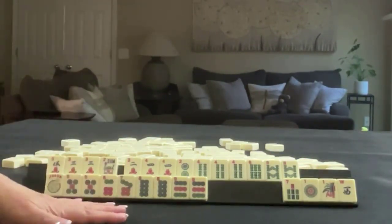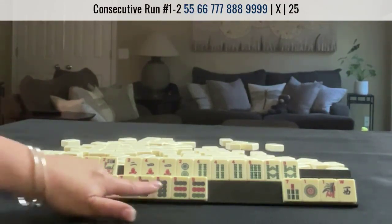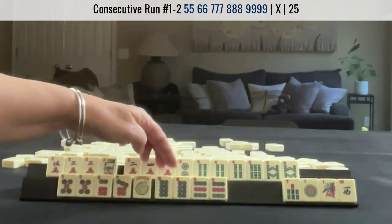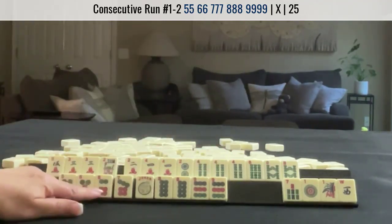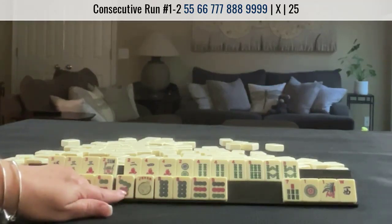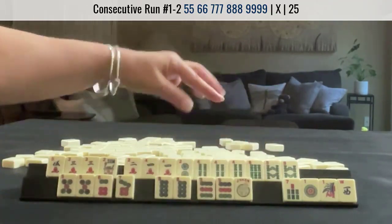I think this is how I would play it. No gaps for this hand. We need a pair, pair, pong, pong, kong. So we could use this here to help us get that pong. We just need one good pick and we could be set, whether it be a 6 dot, another joker, or even a 7 dot. And then that way we could maybe use this to help us with the 9.